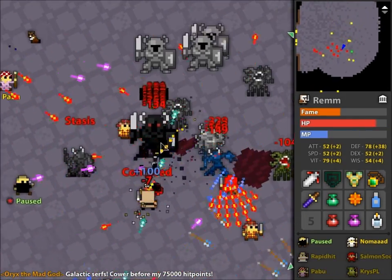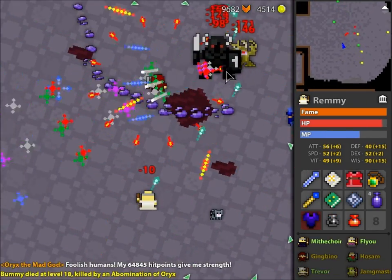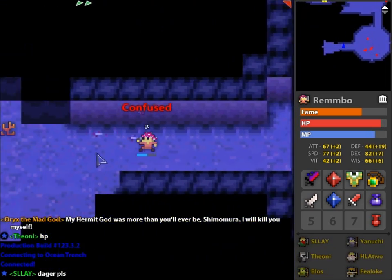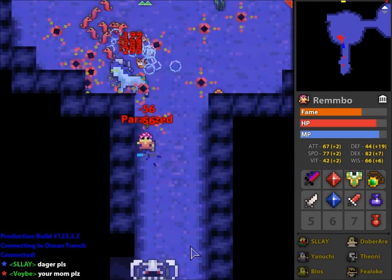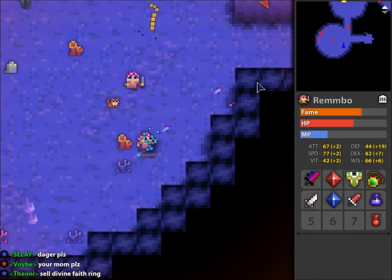If the knight can get a chain stun, then everyone can attack Oryx in complete safety — just look how easy that is. The prism also allows you to teleport to anywhere visible on screen. If you're in trouble at any time, you can safely escape with your prism. This makes rushing dungeons a breeze if you have a prism on you.